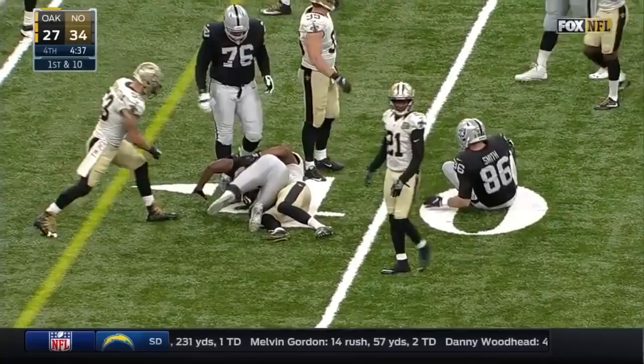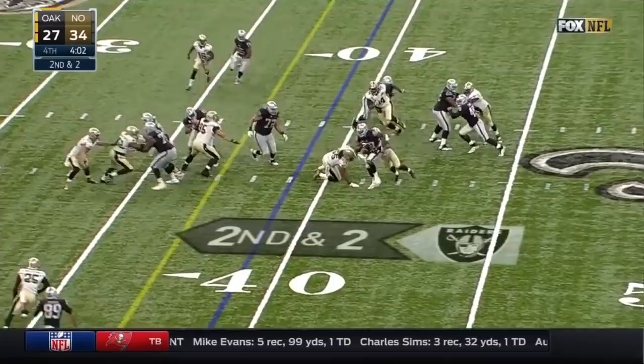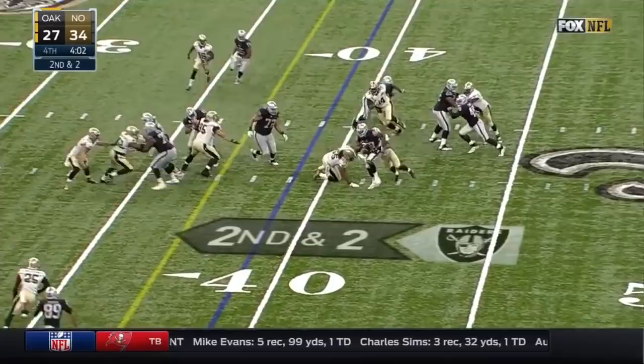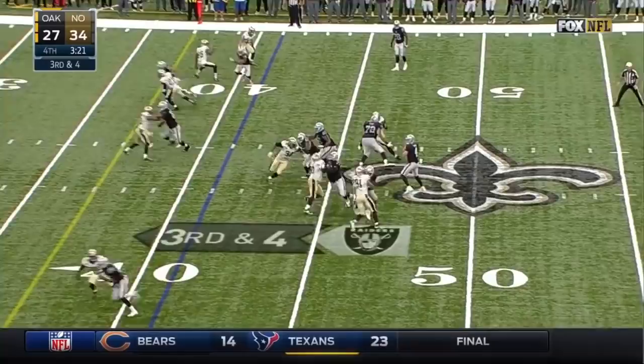Derek Carr hands off to Murray and he gets wrapped up around the waist and thrown for a loss. Carr in the gun, two receivers right, Cooper left. Now they empty the backfield. Murray goes out right, watched by the middle backer. They rush forward, they twist. Quick throw out left — incomplete. Off the hand, fly came in late on New Orleans. Going to be a hold on the Saints.